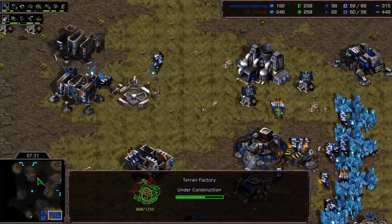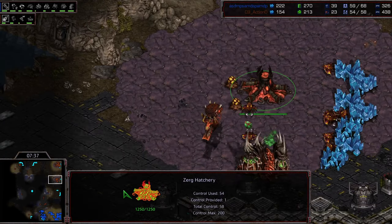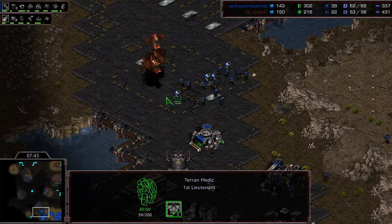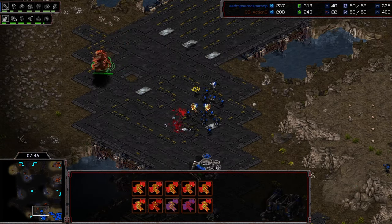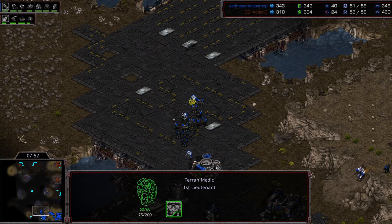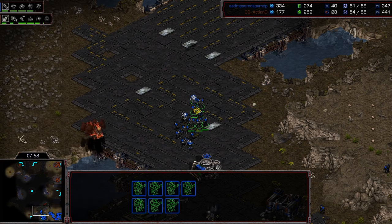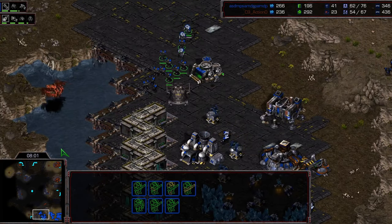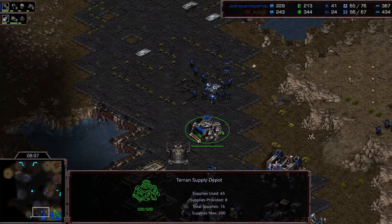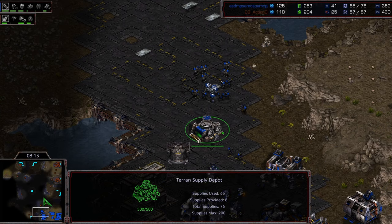Still no transitionary buildings — no hydralisk den, no queen's nest. Action is taking the hatchery in the top left, still banging away at that supply depot but not making much progress, only killing one marine. With full mutalisk production, some mutas are badly injured, and he hasn't gone for a dive yet. Factory is now on the way. Light is being very cautious — he knows he's in a pretty okay situation.